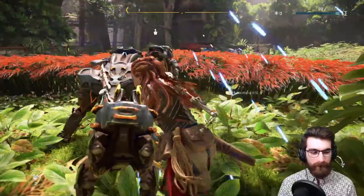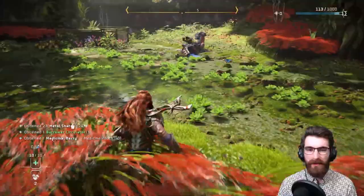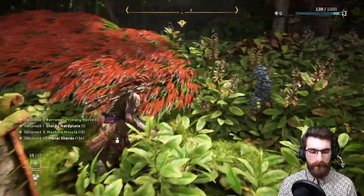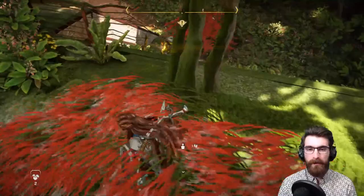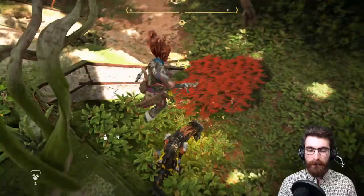Come over here — no, I'll come over here. Erend is younger than Ersa and probably about the same age as Avad. A little bit of a frame rate stutter there — hope you guys didn't notice. I don't have Strike from Above — oh, I do, but they have to be in stealth range. Oh, Burgrubs are so cute — there's so much cuter than Watchers. There we go, wasn't expecting that — okay, I still got it.